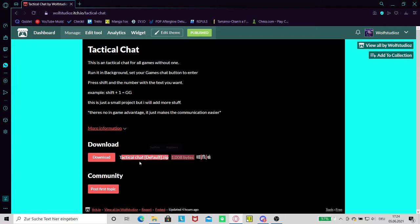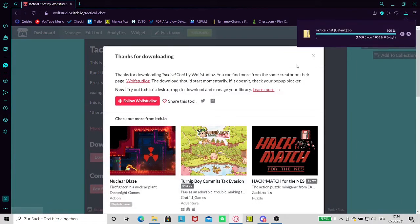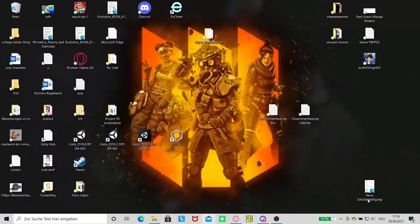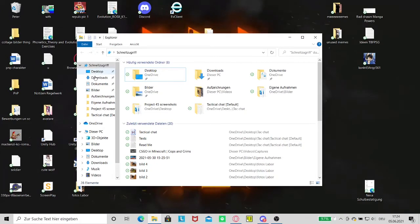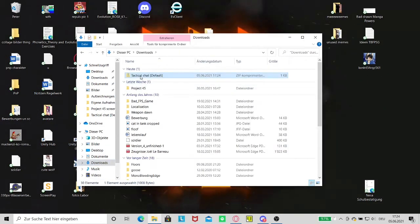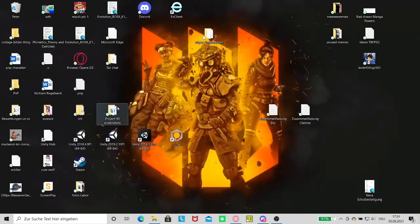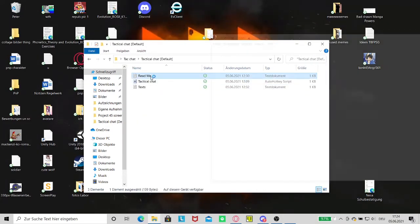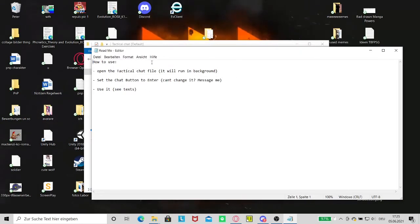So you go to the side link in the description, then go to tactical chat and download it. We'll show it right now — close this, wait for it to be downloaded, then it should be in your downloads folder. Double click it and drag and drop it onto your desktop, then you can delete the installer. I already have it here.